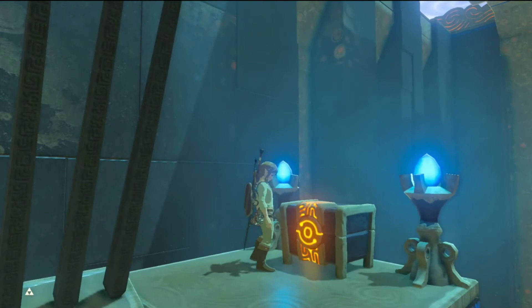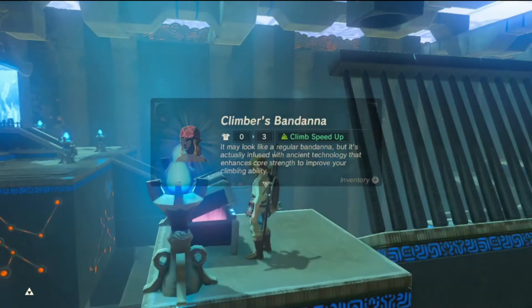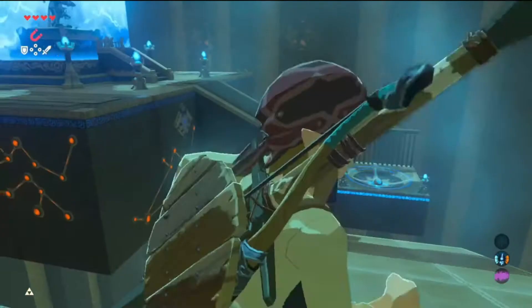This chest actually gives you a very useful item — the Climber's Bandana. This is the first piece of that set and it's very useful as it helps with your climbing speed.